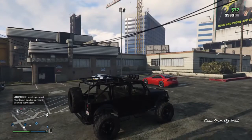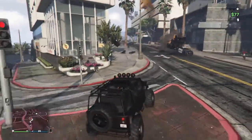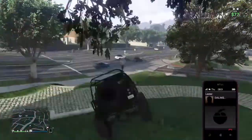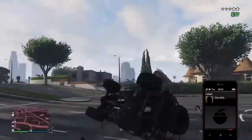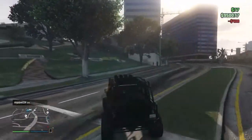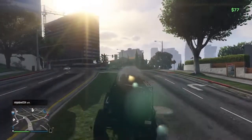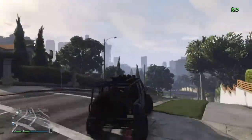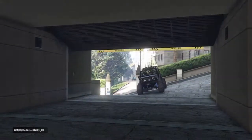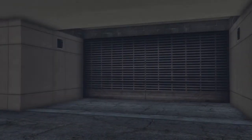While going to your garage, do not get into a lot of trouble like me. I had to call Lester to remove the cops, and people were trying to kill me. I couldn't go inside my Eclipse Towers apartment, so I went to another tower — good thing Rockstar lets you call multiple apartments. Now I can't die and I can store it in my garage.